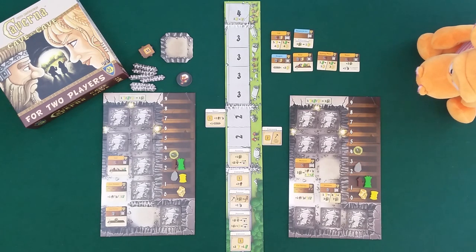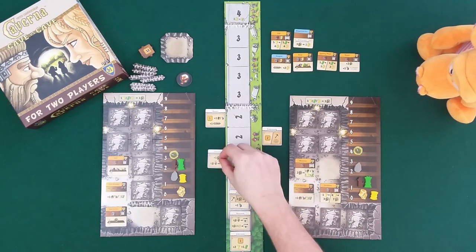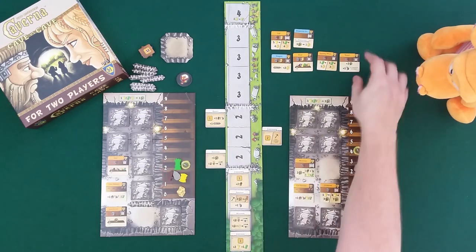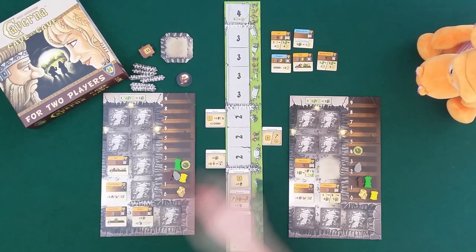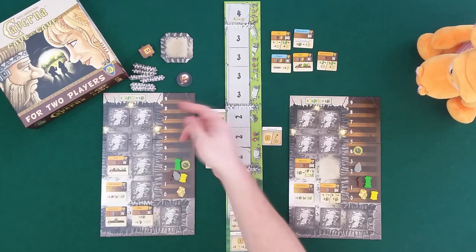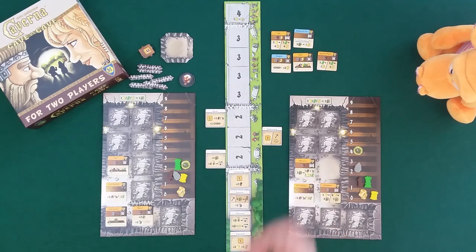It's my turn and I plan to get the tunnel. I take furnishing here since it's cheaper - I get a food, pay two food, then pay one wood to get the tunnel. I can place it because I have a wall on each side, then rotate it. Later on you can also remove walls for benefits - though if the walls run out, there are none left. I could also try to grab walls to stop Draco from being able to build.